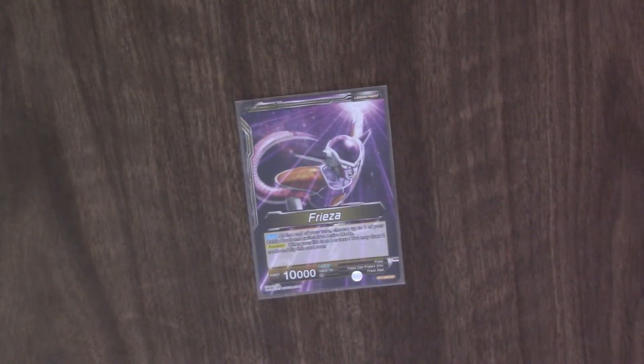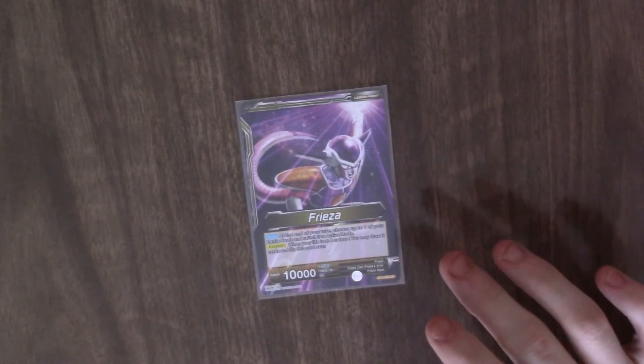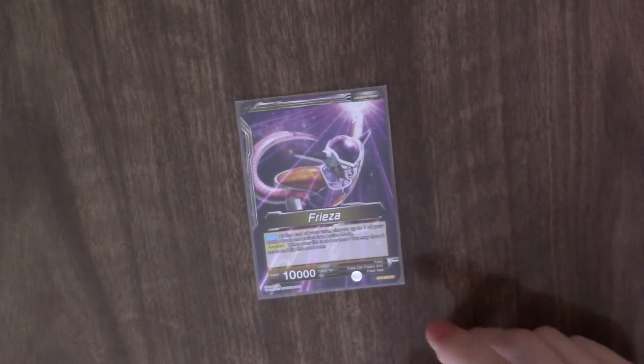Matt from Double Critical Saiyans here. This is my Freeza deck profile. The unawakened side is: at the end of your turn you get to untap one of your battle area cards, so it goes back to active mode.